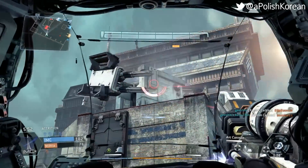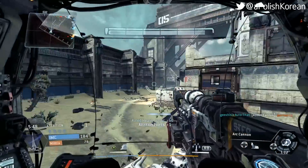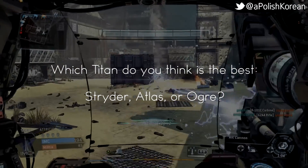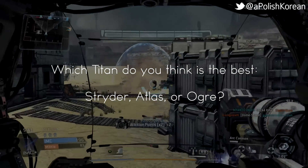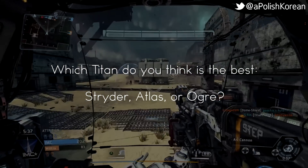So there you have it — a complete breakdown of each titan's health, speed, melee, and dash statistics. For today's question, I want to ask you guys: which of these three titans do you think is best? I personally prefer the Atlas just because it has a lot of utility and doesn't really have any extreme weaknesses like the other two.